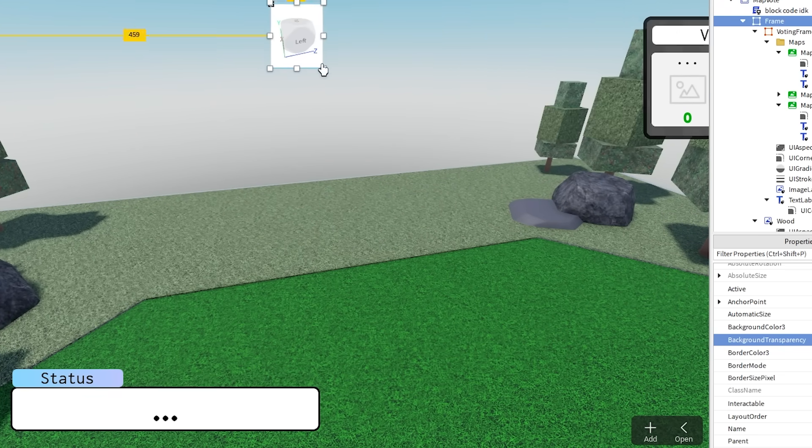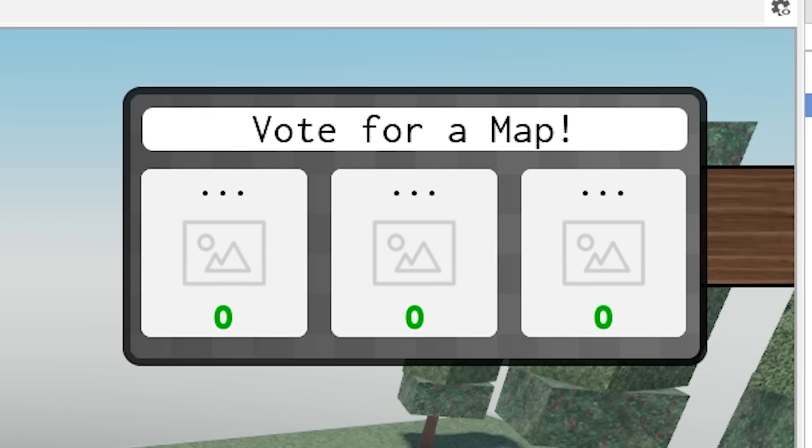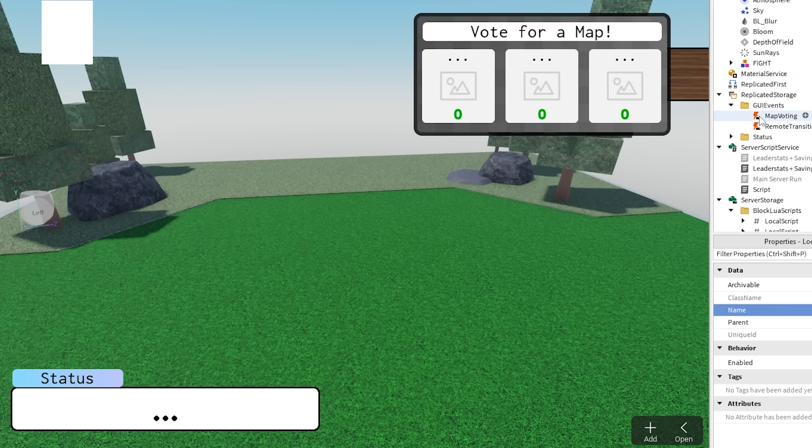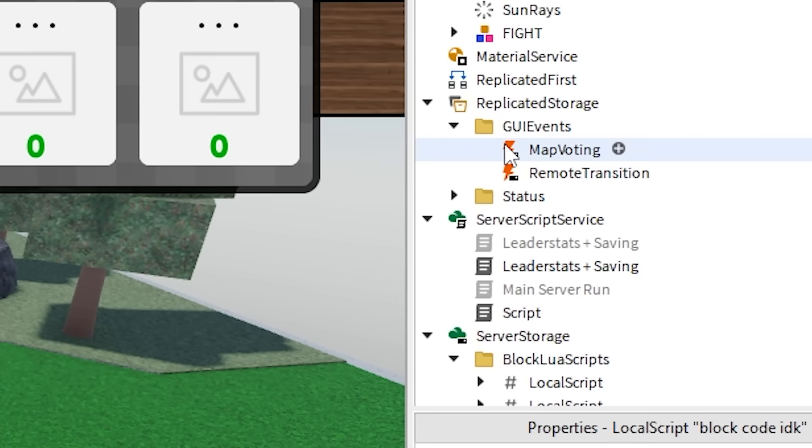What I want to do is have this map voting GUI slide in right before a match so you can vote for it, because I think that'd be pretty cool. I've added a remote event so that when it's called, the GUI will slide in and out respectively.